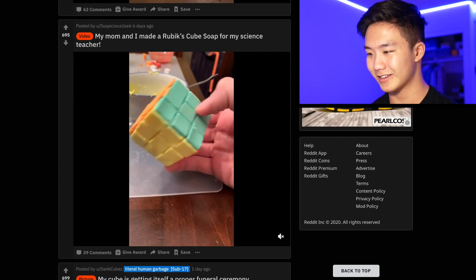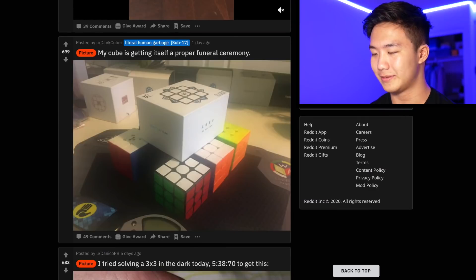My mom and I made Rubik's Cube soap for my science teacher. Oh, look at that! Okay, that actually looks pretty cool. The question is, can it turn? Because if it doesn't, I'm not impressed. Okay no, I'm just kidding, that's super cool.